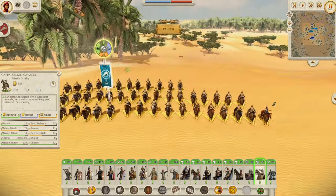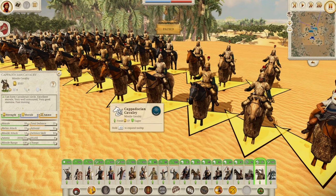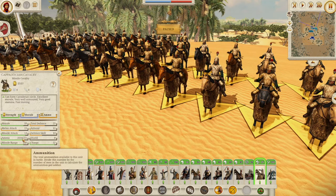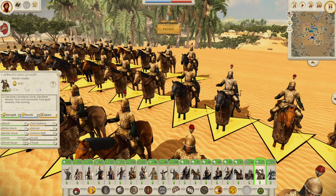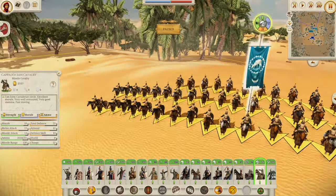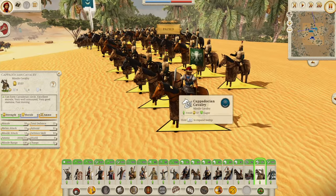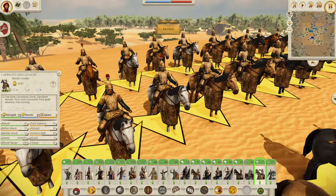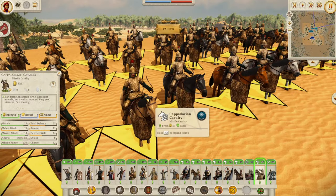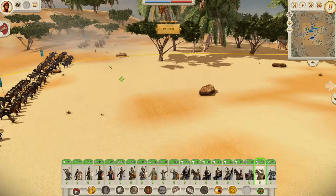Then we have the Cappadocian Cavalry — the Bronze Boys. 14 missile attack, 130 missile range, 35 ammo, 18 morale, 25 defense and 52 charge. Brilliant unit. A horse archer unit that's also a Cataphract — there's really no competing with that. That is pretty much the most overpowered combination you could have in the ancient world, probably apart from elephants: a Cataphract that can also fire 35 arrows at you. They are absolutely fantastic.